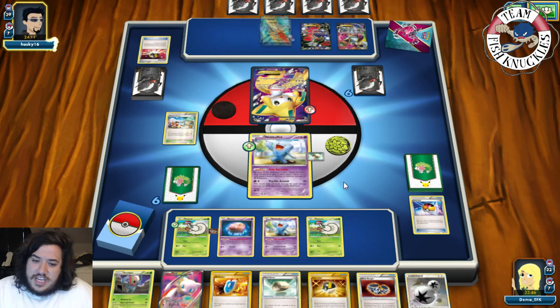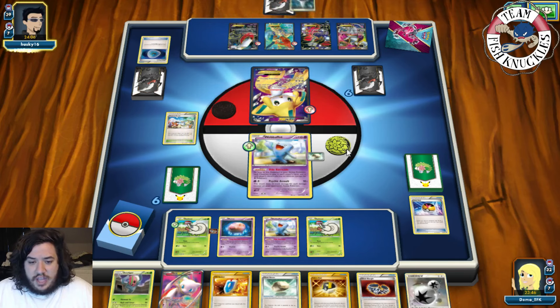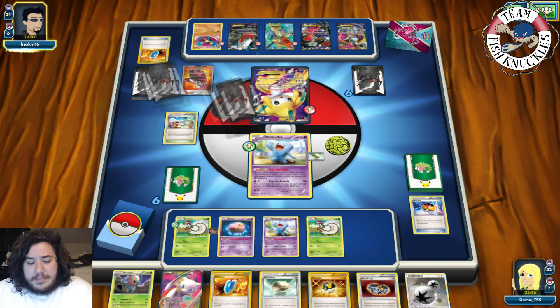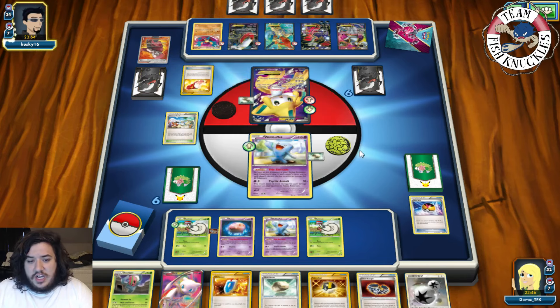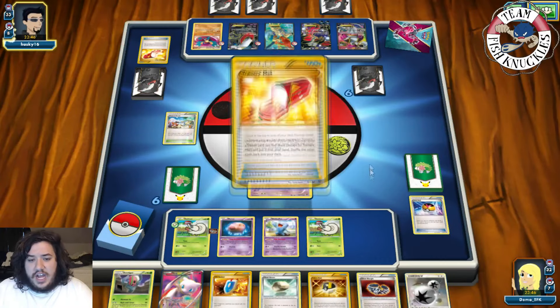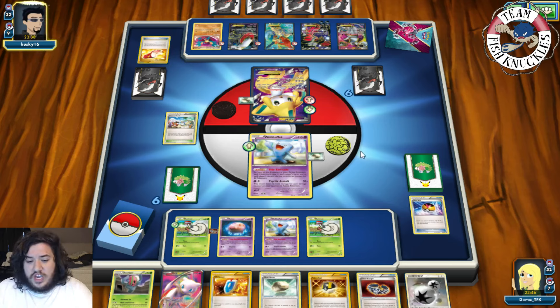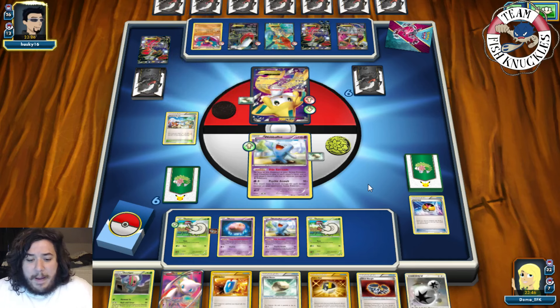The scary thing is Lysandre — if they play multiple Lysandres, they can get around Wobbuffet. There's a Dark Patch going to Yveltal. VS Seeker for Maxie's — they get out Archeops to shut down our evolutions. Float Stone goes to Jirachi so they can retreat into Yveltal. That does 20-40-60 which is not enough for a knockout, and they'd need Lysandre the following turn. There's a Trainer's Mail to look at the top four cards of their deck. They Ultra Ball to maybe discard another Dark Energy, then play Tropical Beach.